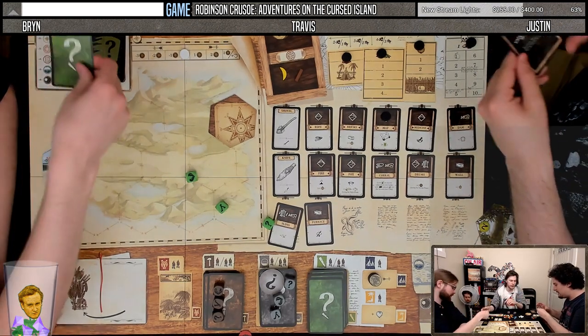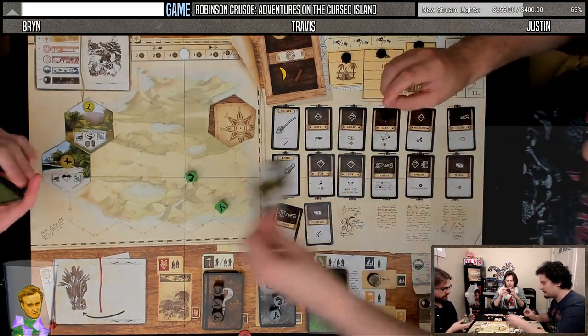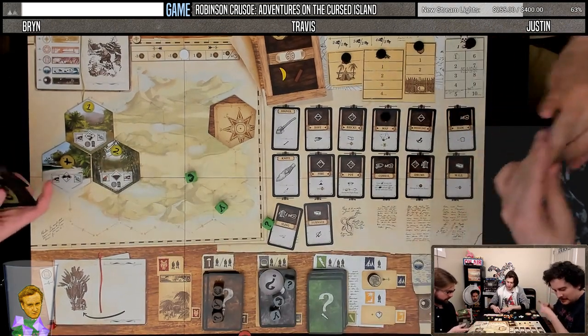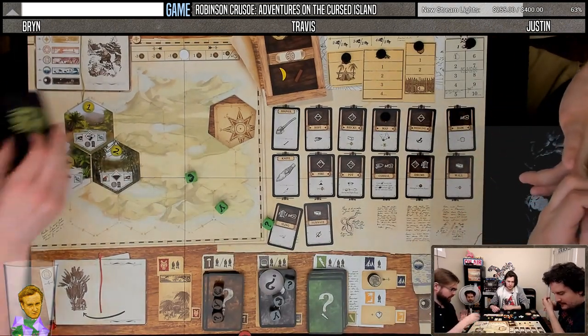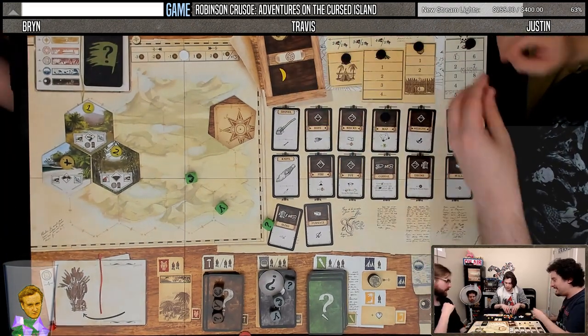Captain Stone Spyglass — you look at the top card of the island deck and put them back in any order. So that'll come back with you. You were attacked by another cannibal camp — you'll take one damage. And then they'll take either one of our food or one of our wood so Travis can eat.